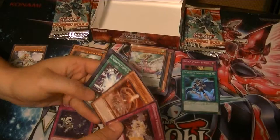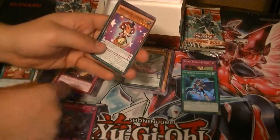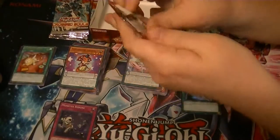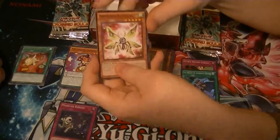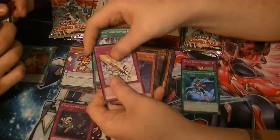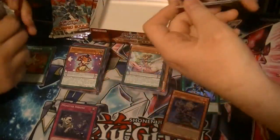Magma Dragon — it looks pretty cool. A Stitcher's Rebirth. And a Performapal Lizardraw. Okay, we should really get some good stuff here at the end. Either that or this is the box of crap. Rare Void Purification. And an Ultra Rare Infernoid Primus. You want Infernoid in the bag?